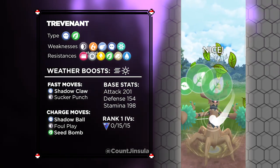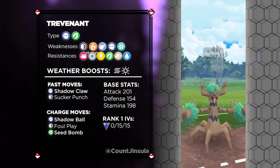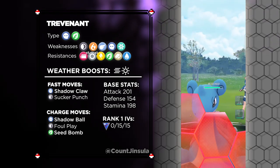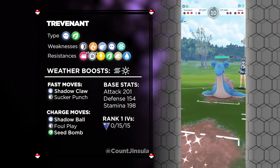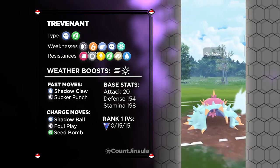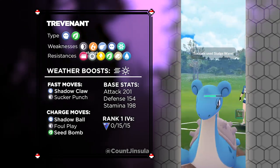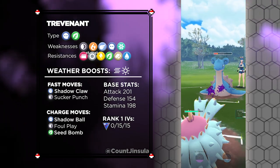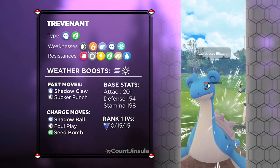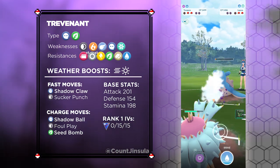Next, let's talk about Trevenant's arsenal of moves. It can come with the fast attacks Sucker Punch and Shadow Claw, and the charge attacks Foul Play, Shadow Ball, and Seed Bomb. The most ideal moveset is pretty straightforward — you will want to go with whatever benefits from a same-type attack bonus. This means Shadow Claw as its fast attack, and Shadow Ball and Seed Bomb as its charge attacks. You could try out the Dark-type attacks for type coverage, but Shadow Claw and Shadow Ball are just too strong of a move combination. Adding Seed Bomb gives great coverage against most offshoot Pokémon in the Color Cup like Swampert and Lanturn. Similar to Swampert, you will want as close as you can to the Rank 1 IVs, since Trevenant can still be squishy compared to most Pokémon you may commonly come across.